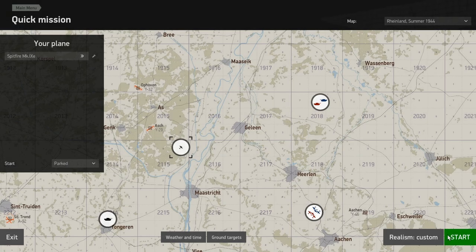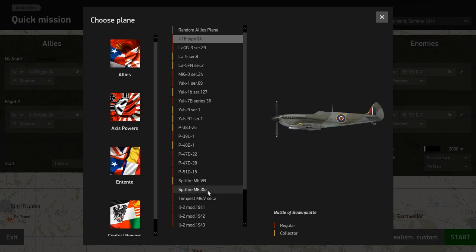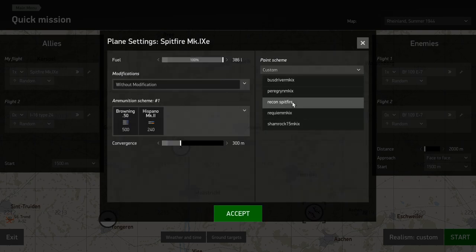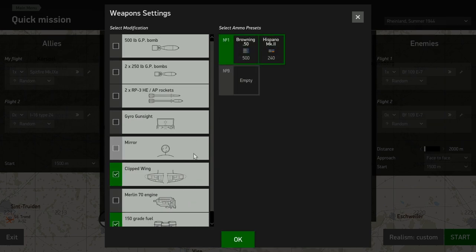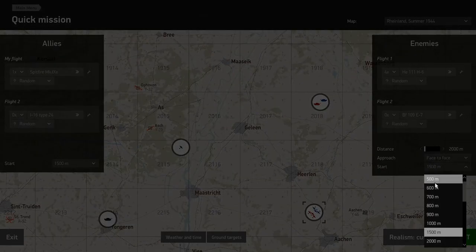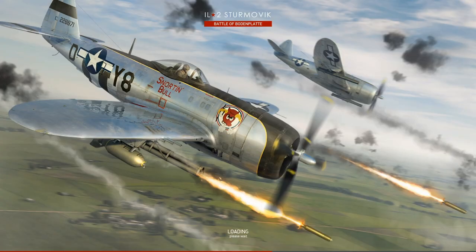Do you want to shoot at stuff or do you just want to take off? I want to take off and then shoot. I guess I have to do this. Is there something with the instrument panel not as high? I'll load this one and see what you think of it. Alright, so you're going to start on the runway with the engine running and you'll be able to take off and go find the guys to shoot at them.